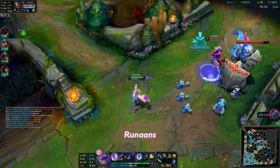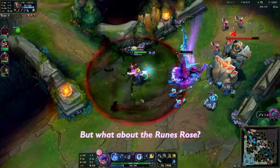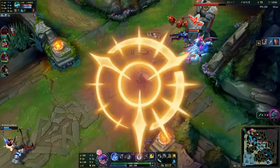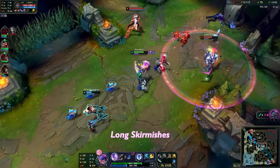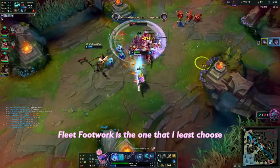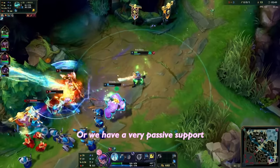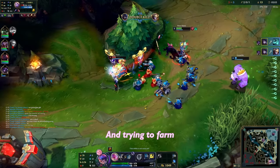The last item is up to you: Guardian Angel, Ravenous Hydra, Borg, a tank item. What about runes? For lane domination or squishy enemies, go Press the Attack. Other than that, go Conqueror — for tanky enemies, long skirmishes, and a lot of healing. Fleet Footwork is what I least choose, but we take it against mages, poke lanes, or when we have a very passive support — basically giving up the lane and just trying to farm.